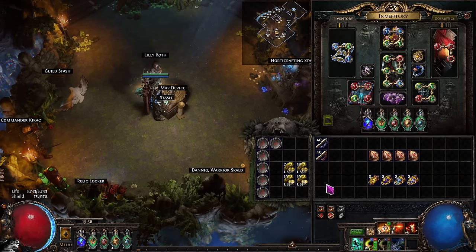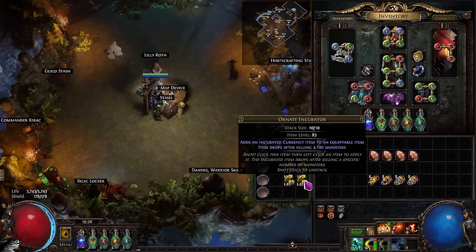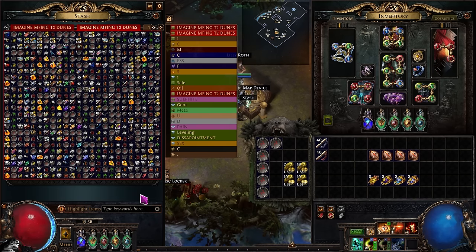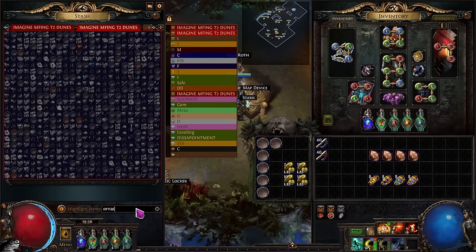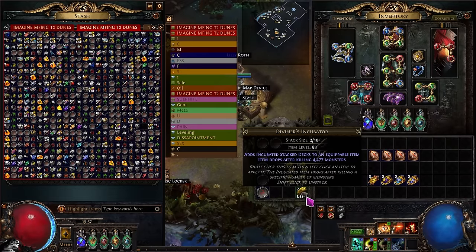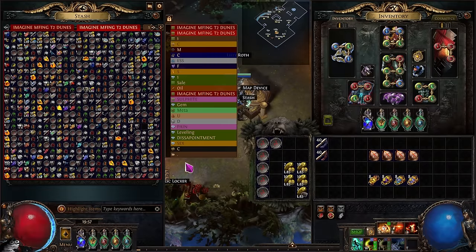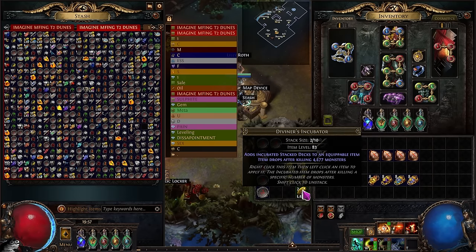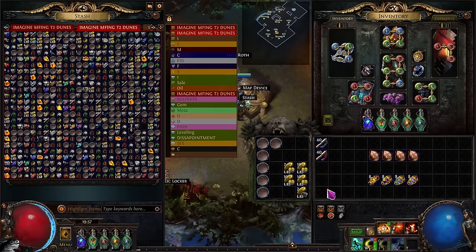One final thing about how to do the maps: the incubators you're going to be getting from all the Legions. There are only two you really care about — Ornate Incubators, which can give currency, and Diviner Incubators. What I've been doing is running around 10 maps, putting all incubators into a tab, then after 10 maps I search Ornates and Diviners, take all of those, put them in my extra inventory from Wildwood, and just run only those. Your main priority should always be Diviners first — they give you a lot of Stacked Decks which are worth a lot — then Ornates next. Realistically the majority of these incubators are going to be a massive surplus.